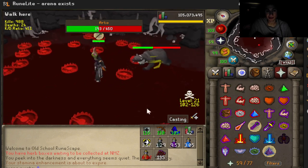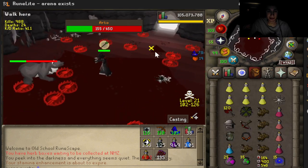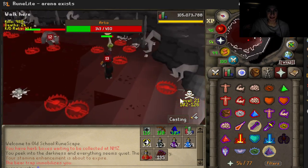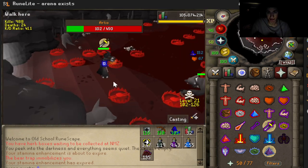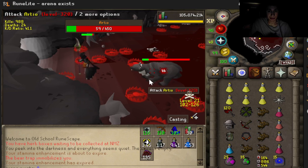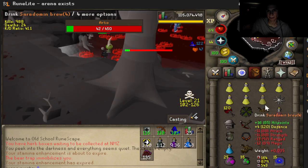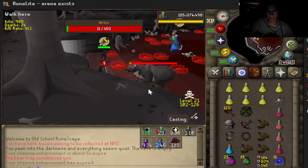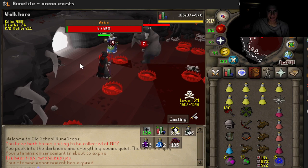We're going to go ahead and freeze in Protect from Range. That's pretty much the basics to it — you just freeze in Protect from Range, and then when he does his magic attack, you switch to Protect from Magic. I'm trying to stay around the exit here so I don't get PKed, guys.